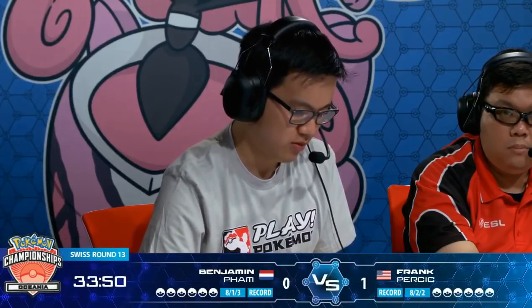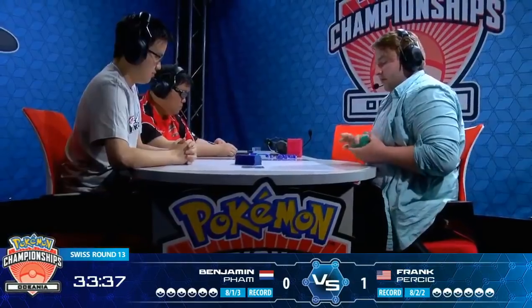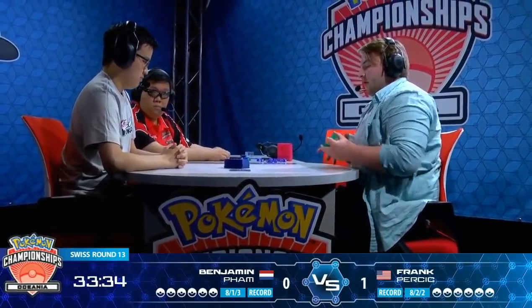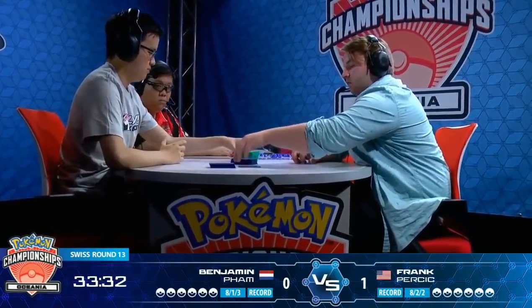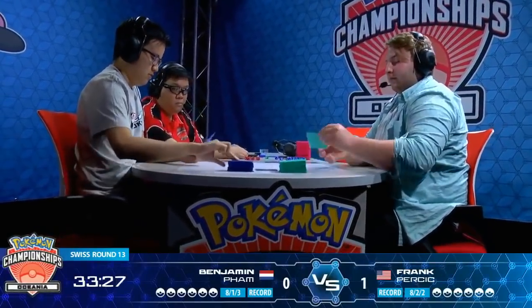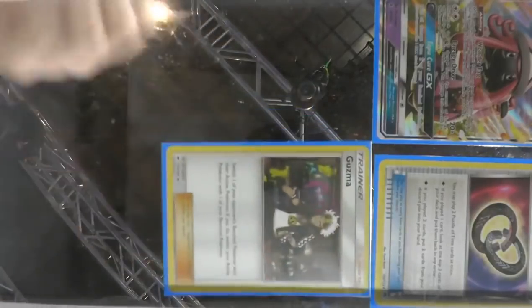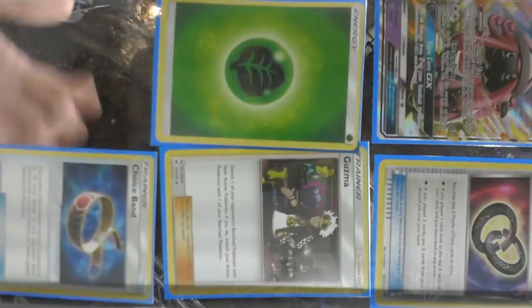We've seen Frank able to lock out so many decks. He's probably been able to run through some of the Vikavolt Bulu decks just by locking out their abilities, and all the Zoroark decks that made the top cut. If he runs into those, he can just play this nice slow game at his own pace. Probably with the Volcanions as well — there's been a lot in the field on day one. If you can block out those Steam Ups and any support abilities like that, they can't really do much against you.